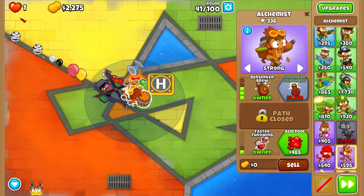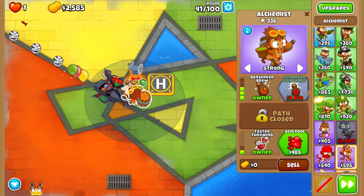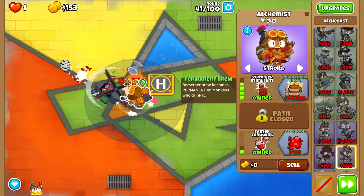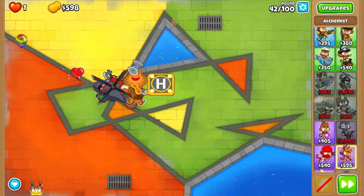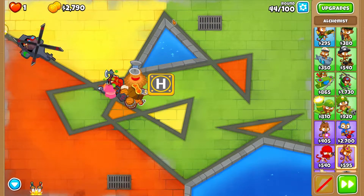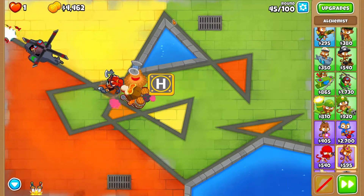Once we upgrade Alchemist to Stronger Stimulant, we can just relax until we can get a Future Dart Ship and all the way to a Future Prime. We're going to have so much fun. Round 45 - we can basically go AFK, away from the keyboard, and let the Heli Pilot do all the work destroying balloons.